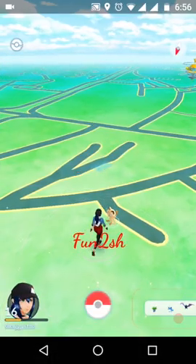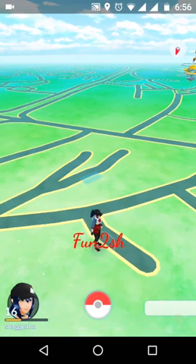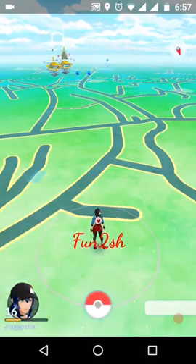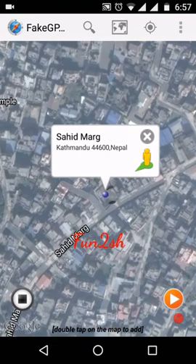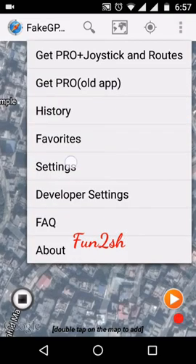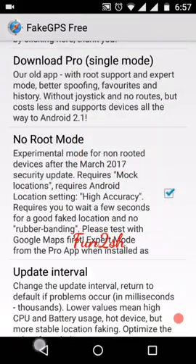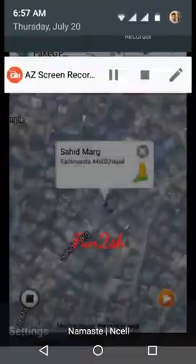With the Fake GPS Free spoofing app it works completely fine. Here is the Fake GPS spoofing app — you need to download it. After downloading, the logo might look like this. Then go to Settings and select No Root Mode, as I have selected.